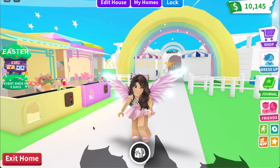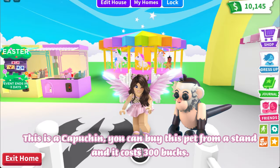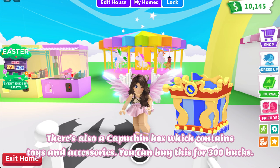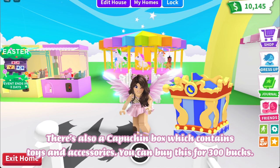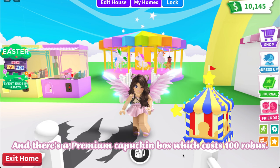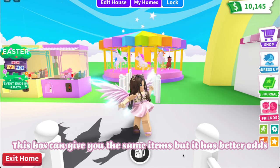This is a Capuchin — you can buy this pet from a stand and it costs 300 bucks. There's also a Capuchin Box which contains toys and accessories; you can buy this for 300 bucks. There's also a Premium Capuchin Box which costs 100 Robux. This box can give you the same items but it has better odds.